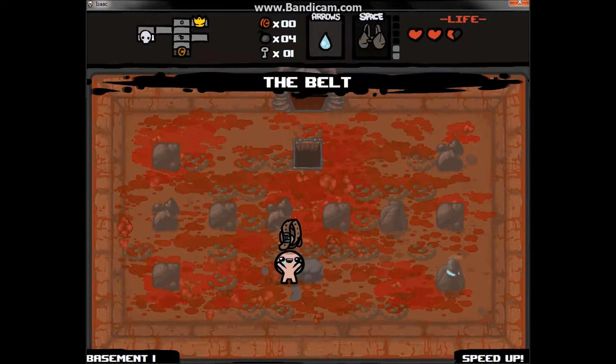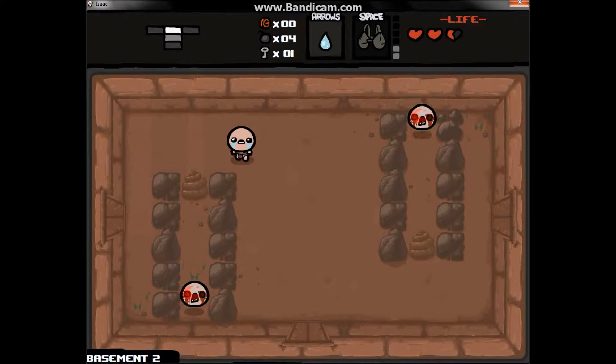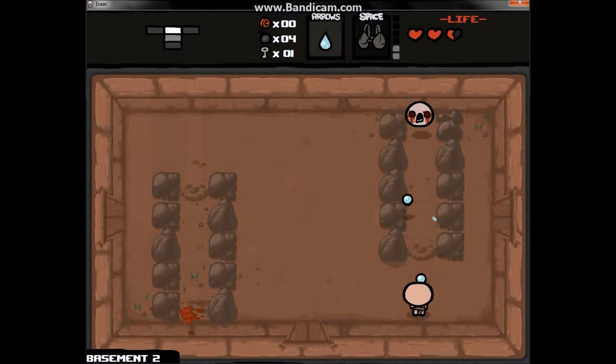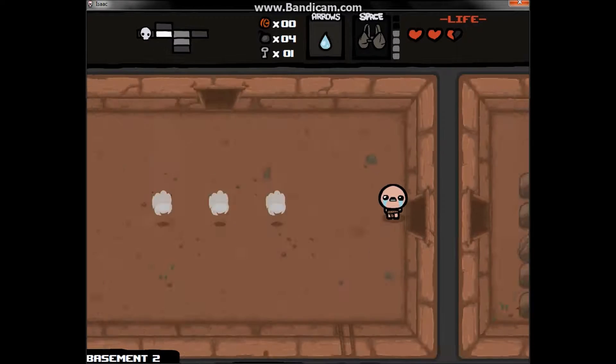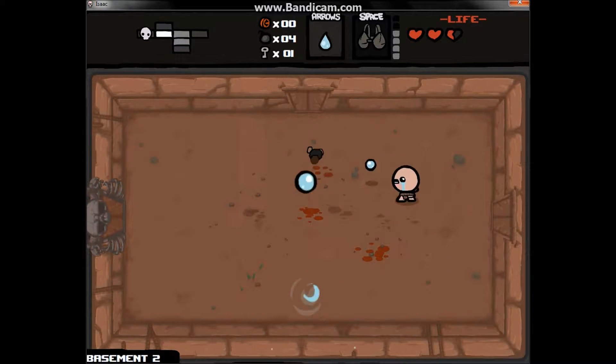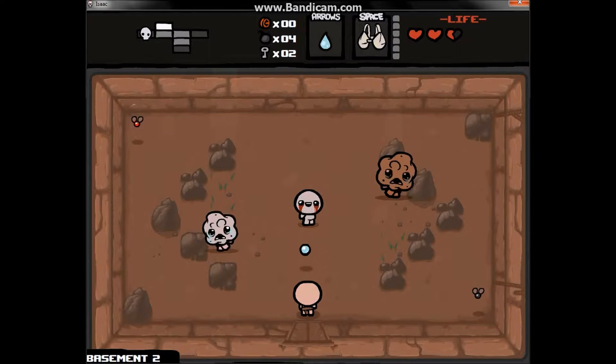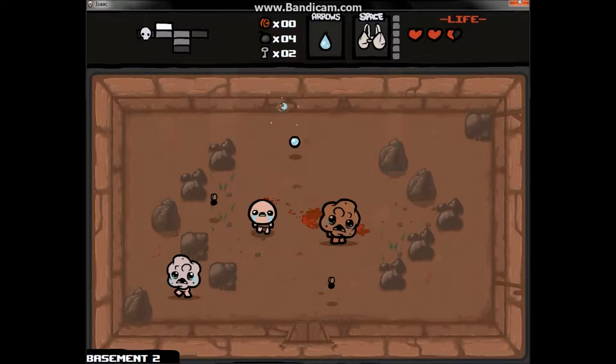This is Larry Jr., the first floor boss. That's the belt, which is a speed upgrade. I'll take it. You can skip those gap animations between floors by pressing space bar — you could probably press some other buttons too. And there's our boss room.